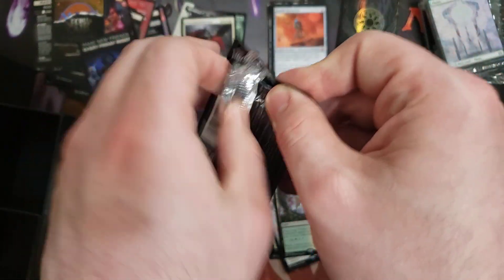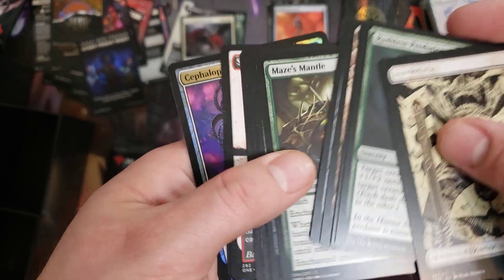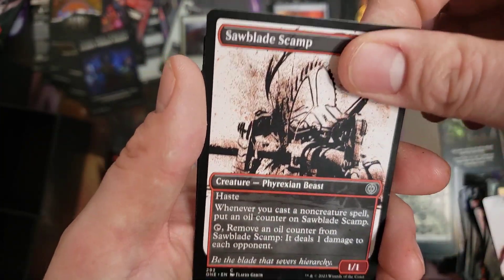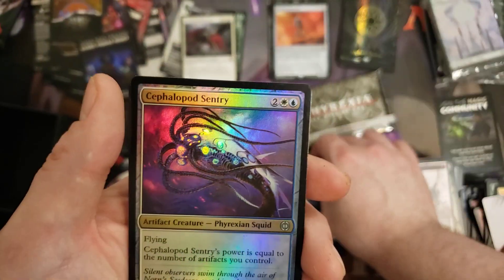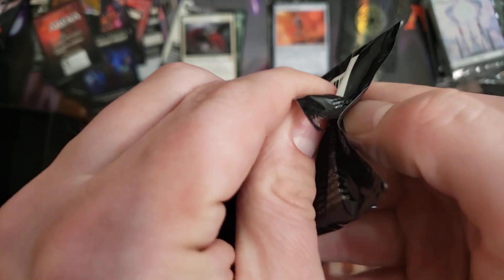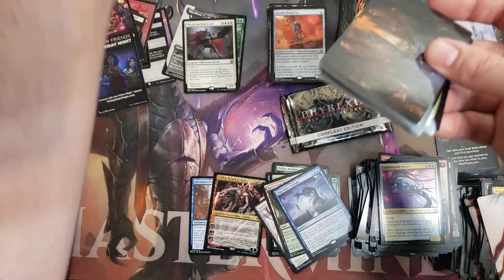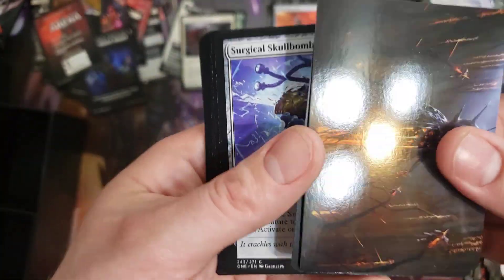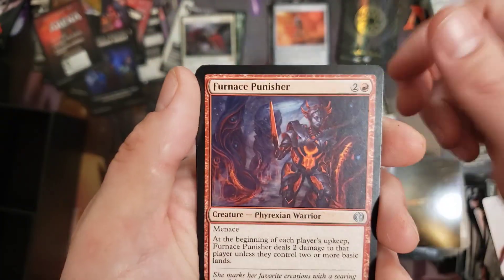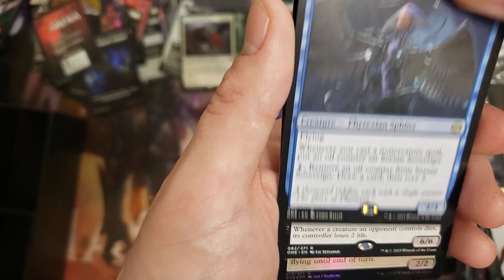Thank you for joining me, Planeswalkers — always glad to have you here. We got a Blue Sun's Twilight for the rare, and another Foil Cephalid Sentry. Last pack! Let's see if we can catch up and get at least the average of 3 Mythics, or this is going to be a low-average bundle — sometimes it happens. You can't get Double Elesh Norn every bundle, but you can get lucky most of the time. This set has so many good cards — you don't have to hit one of the many versions of Elesh Norn to make money. The Shieldred is definitely worth money from the last bundle.